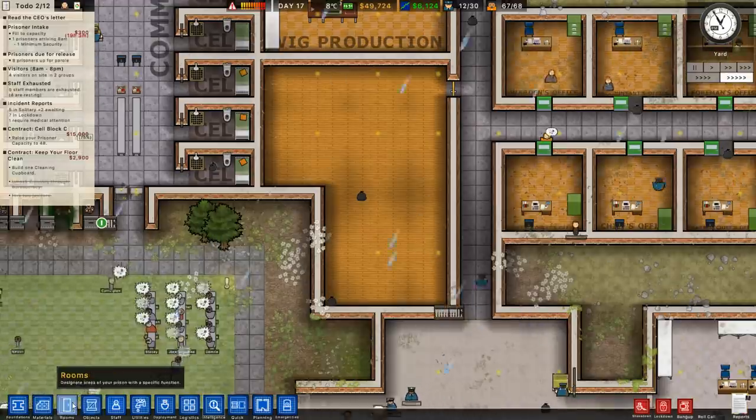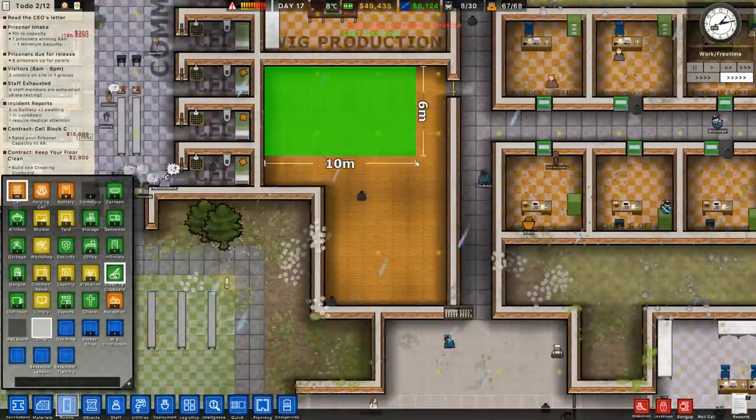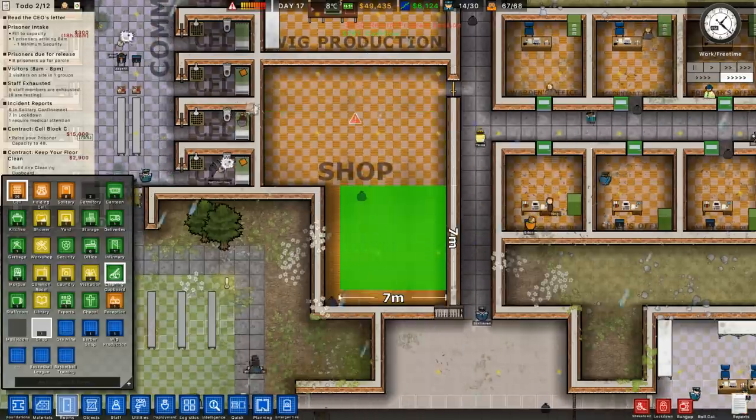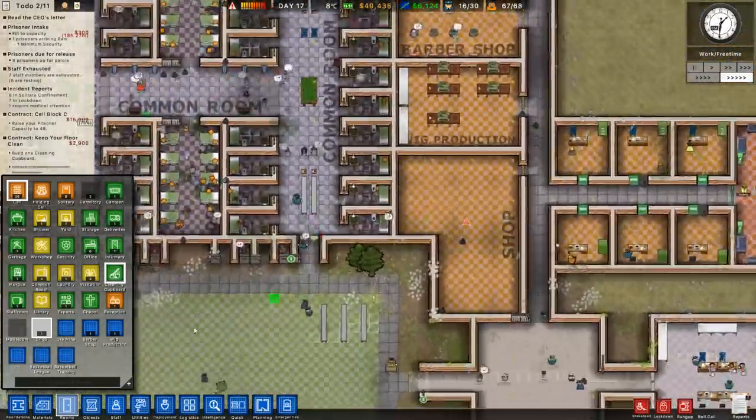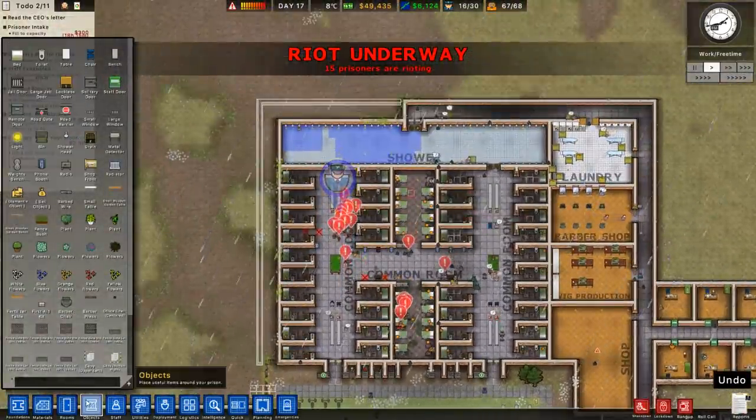Let's look towards building and zoning this area to be our store. It's creating work time now, so that's free time. We'll get this shop in — put it to play. Oh, we've got a riot underway!